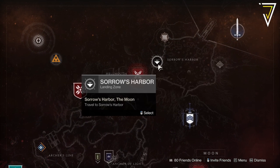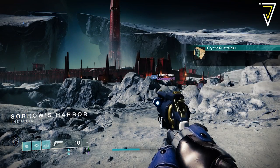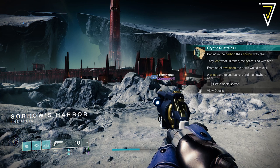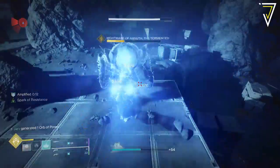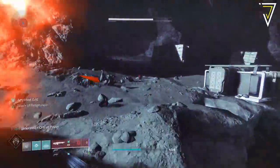To complete the very first step of this Quatrain you simply need to load into Sorrow's Harbor over on the Moon. There are some keywords highlighted in gold to help us identify exactly where we need to go. Upon landing in Sorrow's Harbor you will get a completion screen and also the brand new riddle for step two of this part of the quest, which also highlights 'harbor' and 'sorrow'.